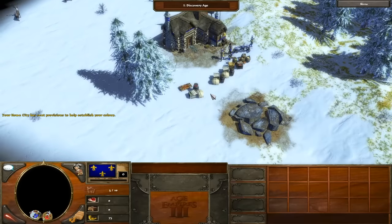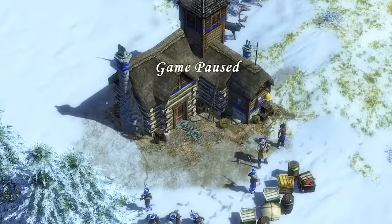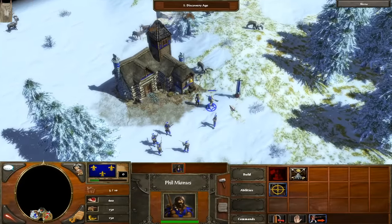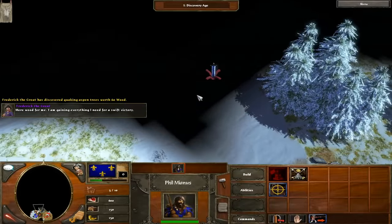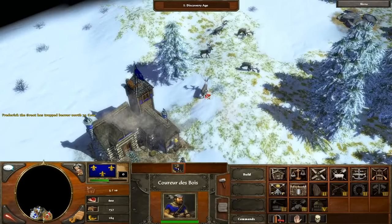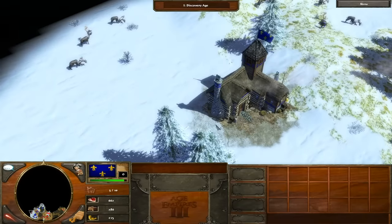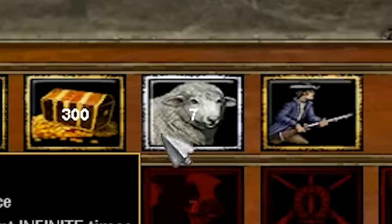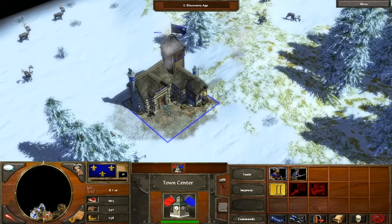And here we are, ladies and gentlemen, we are in the game itself. As you can see, we appear to have landed in an excruciatingly cold and horrific climate. But don't worry, we have our hero here, Phil Mianus, who's going to go on adventures and help us take up the entirety of the world. What we need to do is get our economy up and running as soon as possible — a nice tasty source of food, as well as activating some of our fantastic cards. We gain experience by doing the game, and the more experience we have, the more shipments we can summon in. We're going to summon in some free colonists.